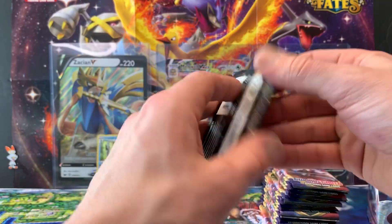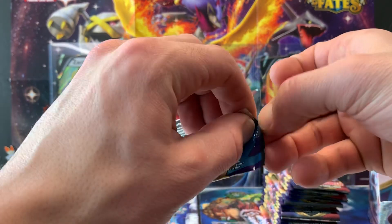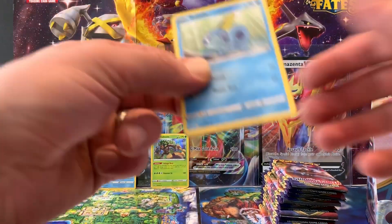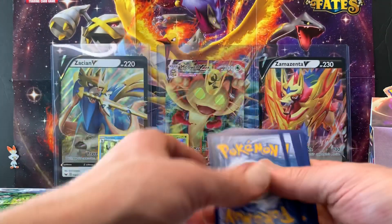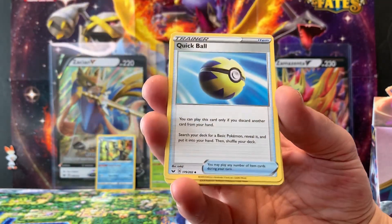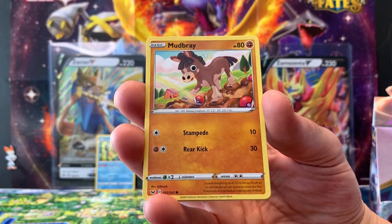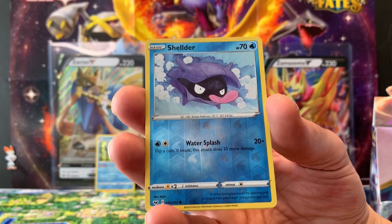Pack number two — we have V-Max Snorlax. We have Dark Energy, Quick Ball, Galvantula, Galvantula, Air Balloon, Sobble, Maractus, Mudbray, Ponyta, Scorbunny, a reverse hollow Shelter, and a regular rare Lanturn.